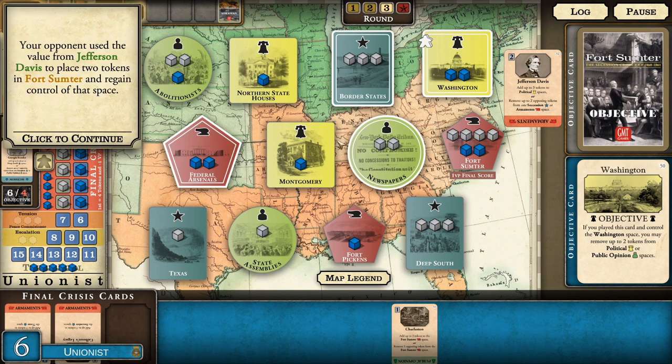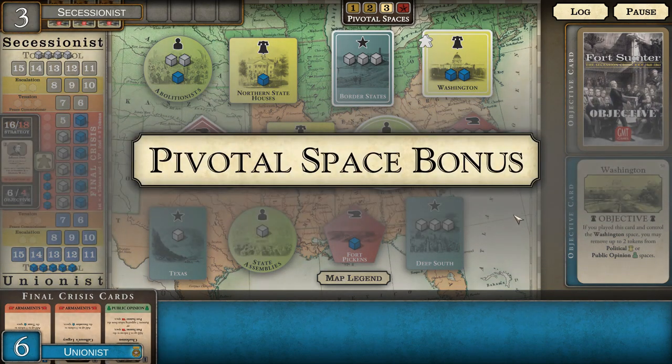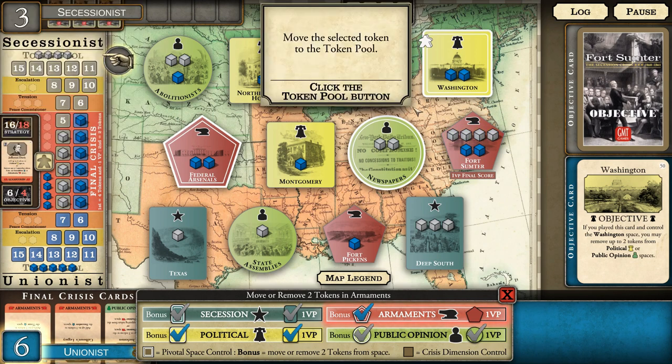Jefferson Davis - the opponent puts two more on Fort Sumter. We use Jefferson Davis's value to place two tokens in Fort Sumter and regain control; the two tokens came from spaces six and five. The opponent has breached the final crisis zone, receiving their bonus tokens. We then get two bonus tokens as well. We also control armaments, so we can use the pivotal space action to remove the two tokens the opponent just placed in Fort Sumter - excellent.